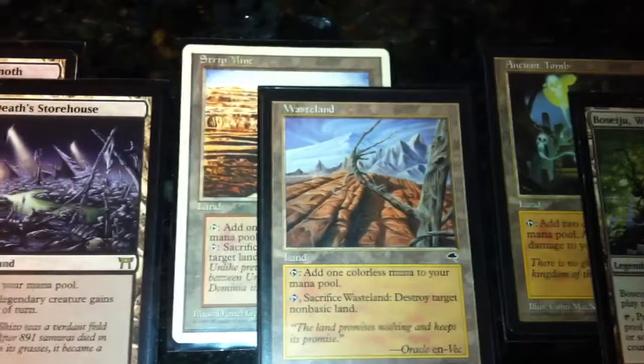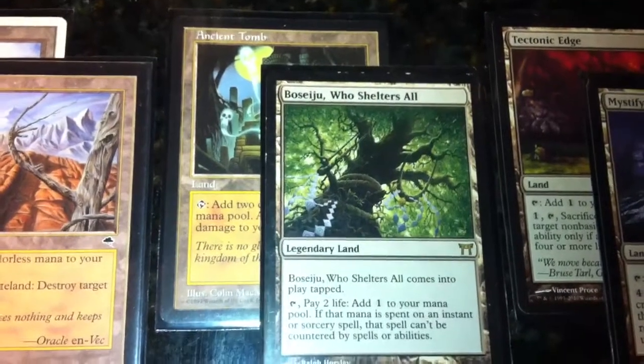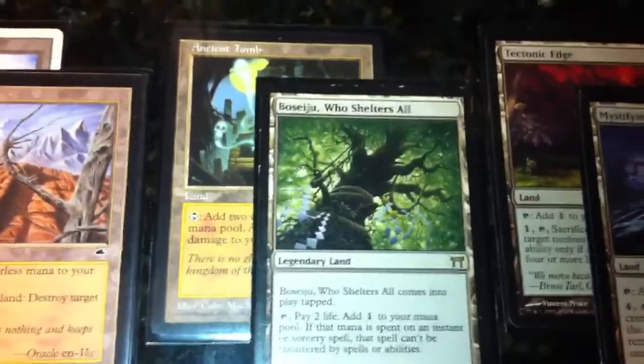Here's Strip Mine and Wasteland — good land destruction. Got a little bit of ramp with Ancient Tomb and the City of Traitors, which makes your instants and sorceries uncounterable. It does cost two life, but it's usually well worth it to get your spell through.